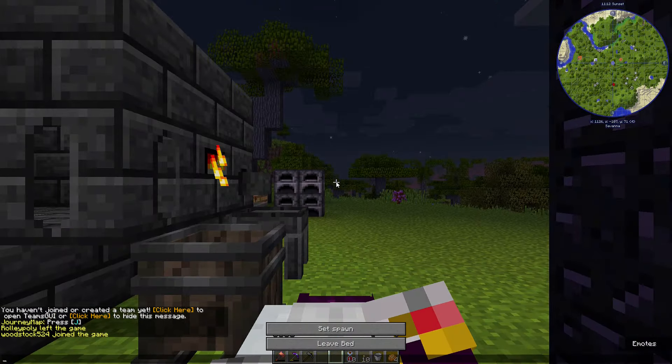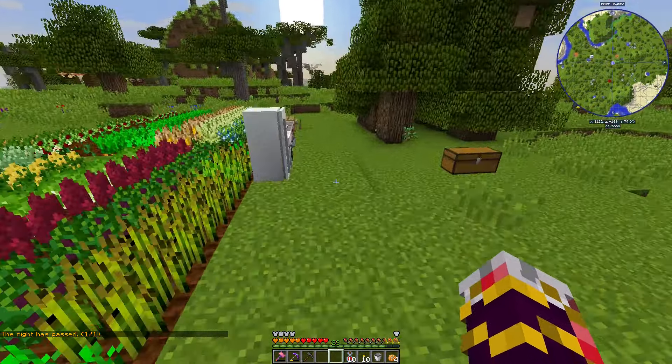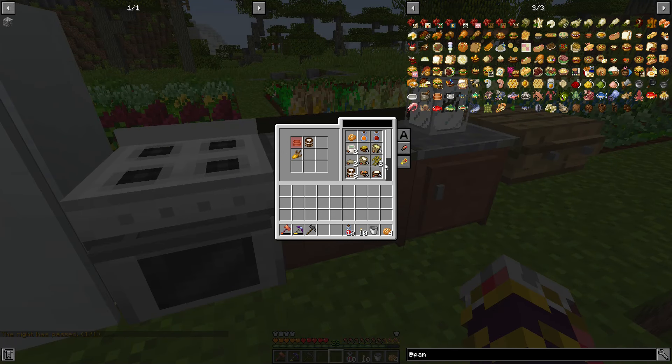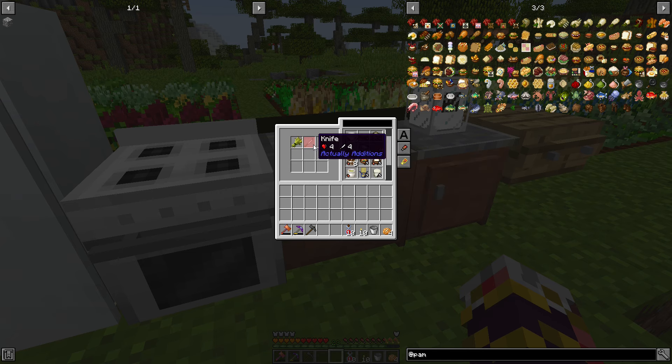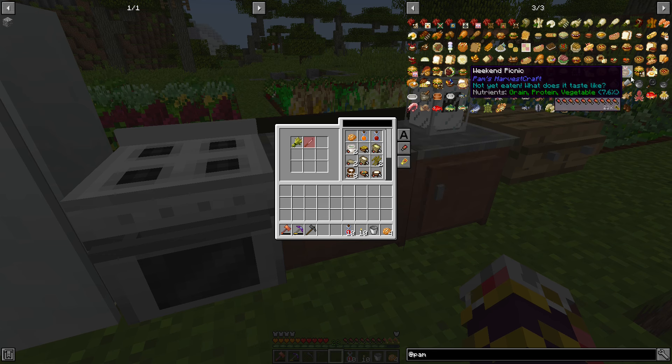Another thing I noticed — when I went to my cooking station, I can't make most recipes because I don't have a mixing bowl, a cutting board, a pot, or a knife. I found the list of where to get them all, so I'm just going to go through and make all of these. When I find one I don't have access to I'll make that on the side.